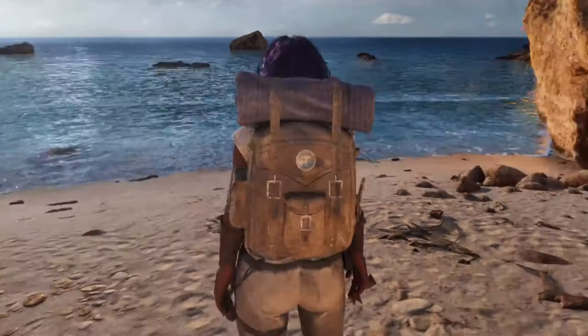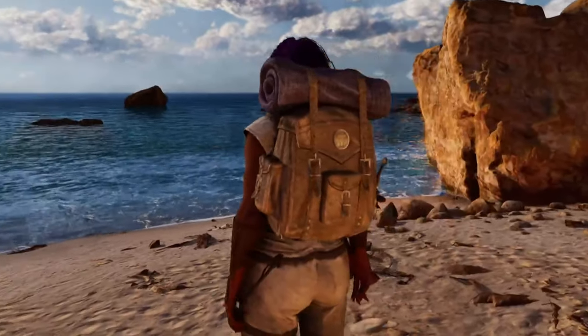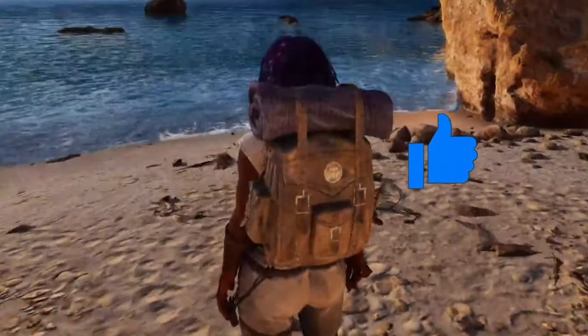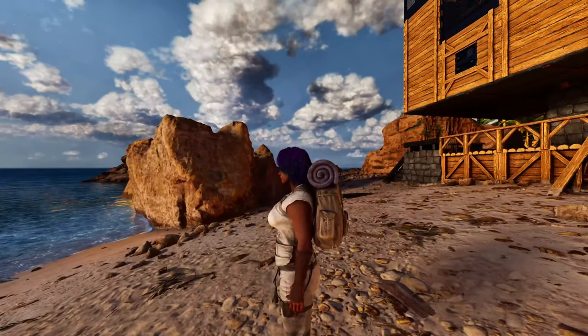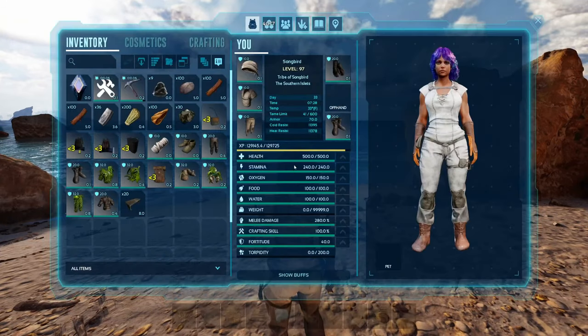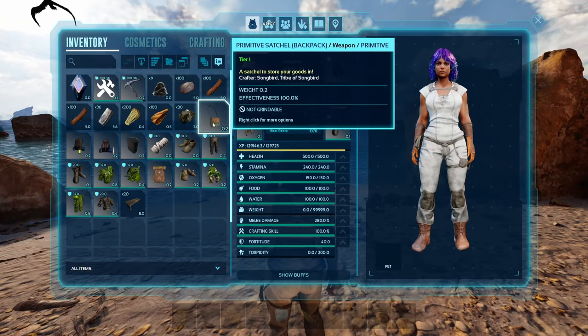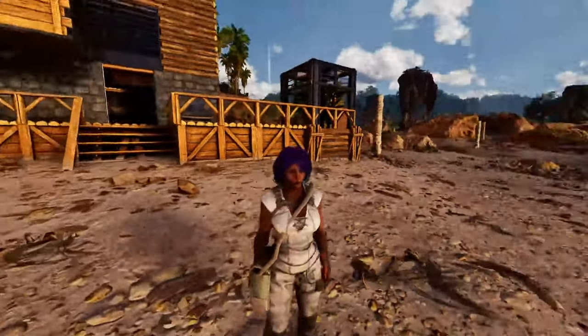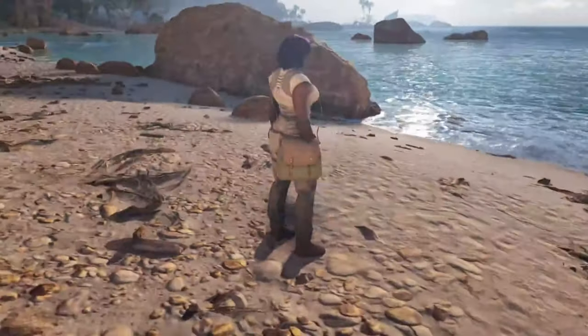This is the mountain backpack model — very cool looking, with a little attached bedroll and all. And there is also a satchel, which is a little more minimalist looking. You also need to hit E on them again to unequip them. So this is the satchel variant.